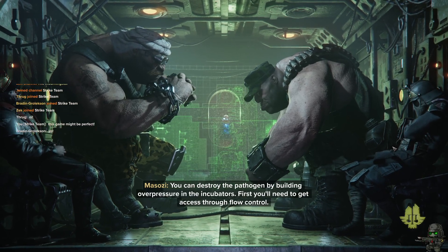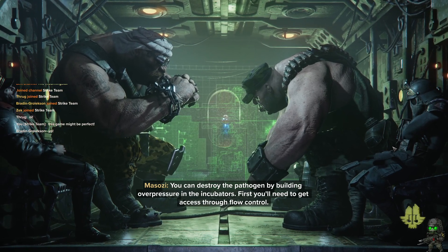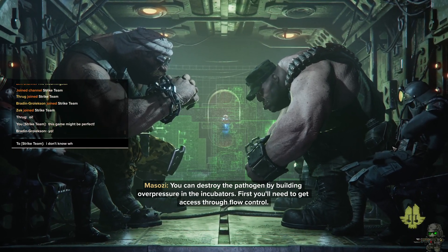To breed their pathogen, you can destroy the pathogen by building overpressure in the incubators. First, you need to get access through flow control.